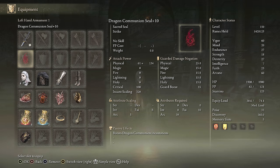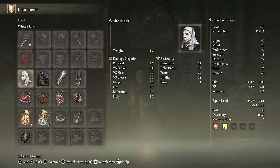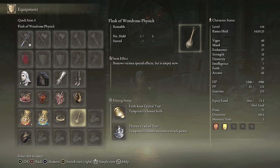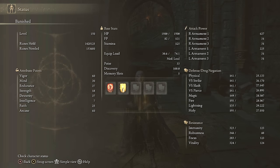For equipment on Double Slash, we have the Occult Nagakiba with Double Slash, the Dragon Communion Seal, White Mask — you don't really need the Raptor's Black Feathers for this build — Shard of Alexander, Lord of Blood's Exaltation, Rottenwing Sword Insignia, Millicent's Prosthesis, Faith Talisman, and Thorny Talisman. For stats, it's the same setup as Spinning Slash: Golden Vow and Flame Grant Me Strength, 60 Arcane, 25 Faith with the Faith Talisman, 27 Dex, and 60 Vigor.